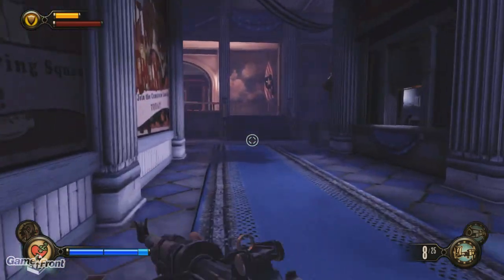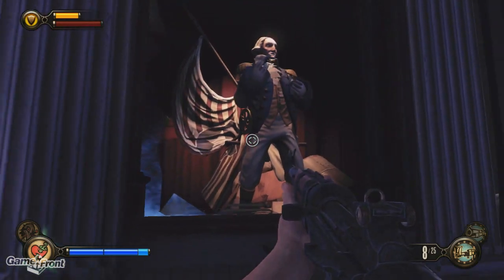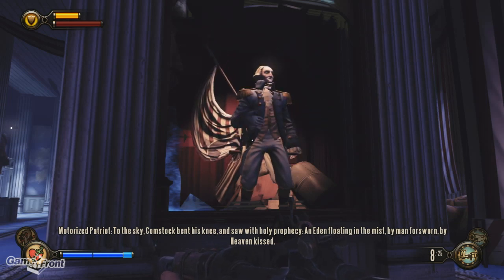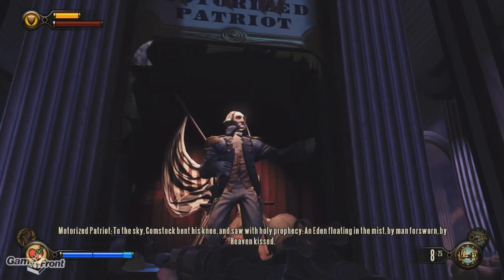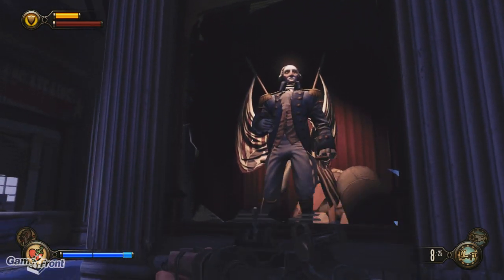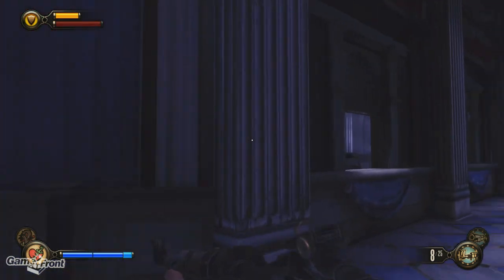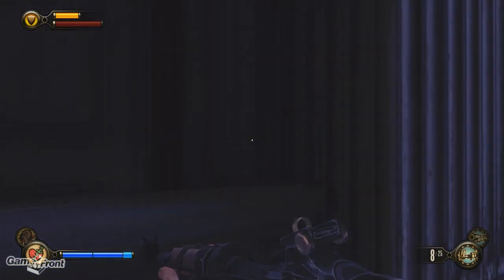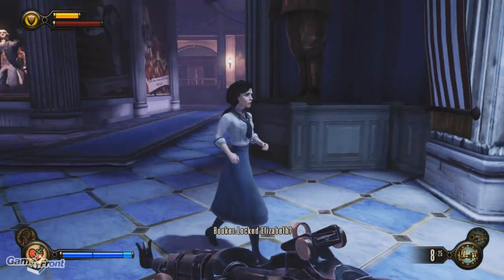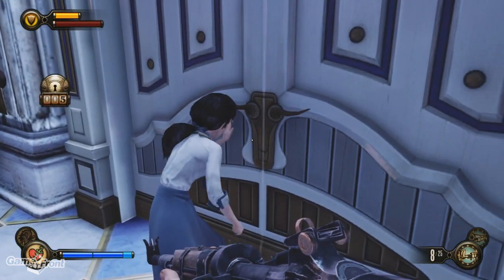It seems like we're fairly well healed. Alright, let's pull that lever and see what that does. 'To the sky, Comstock bent his knee and saw with holy prophecy, an Eden floating in the mist, by man forsworn, by heaven kissed.' Okay, I think this is where our lockpick will lead us. Elizabeth, really? That little old lock? I mean, I could probably shoot it off.